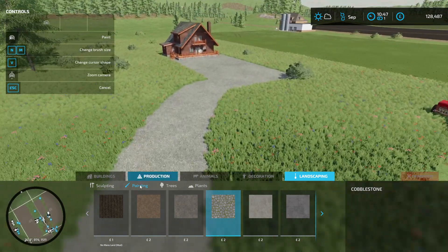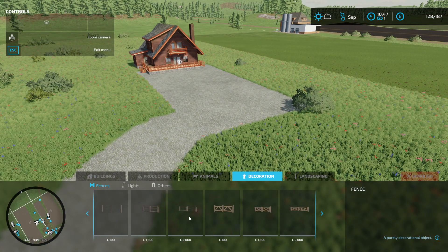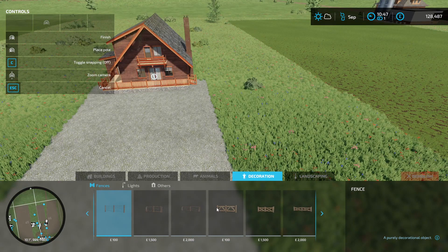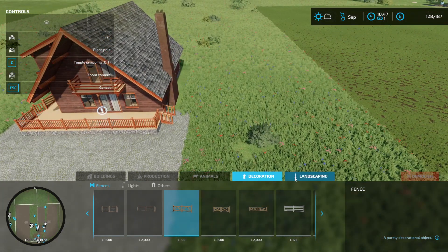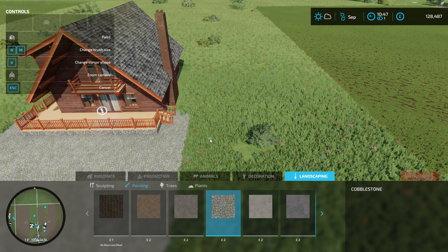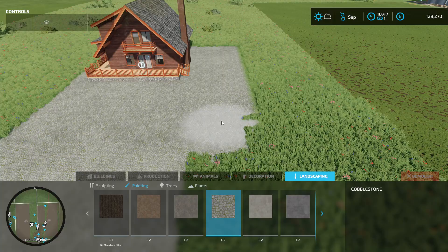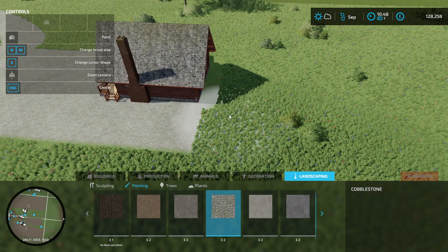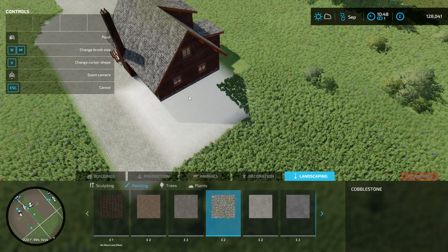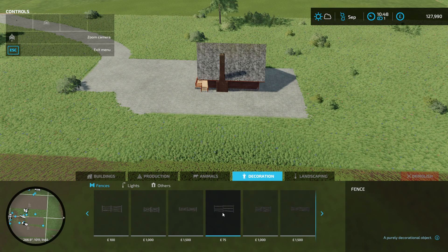I then want to do more stuff. Decoration — we're going to have the same fencing we've pretty much got everywhere else. Before we do that, actually — painting. I want it to go down the side of the house, because I want the driveway to actually go back there. Then change this into a circular one, because I want that to work. I think that's kind of sick. Yeah, that's kind of cool. So we can actually drive back around the back of our house.